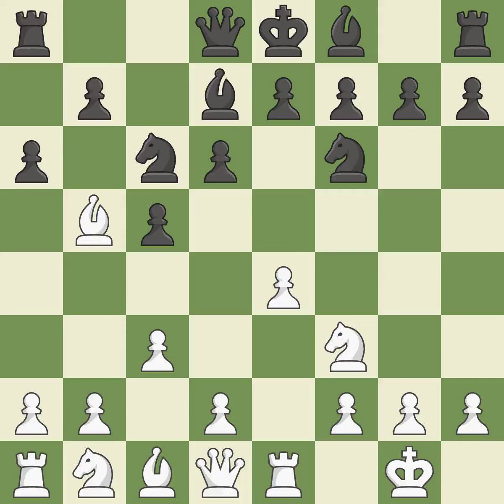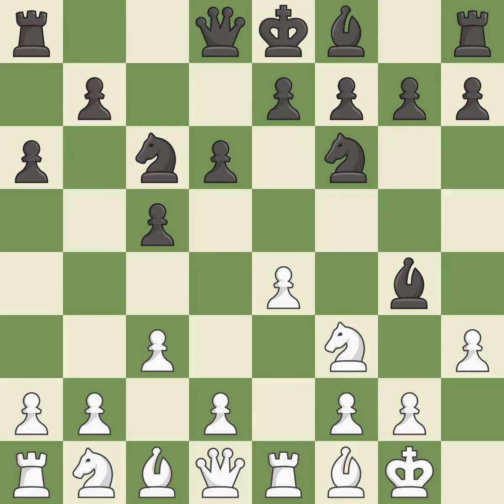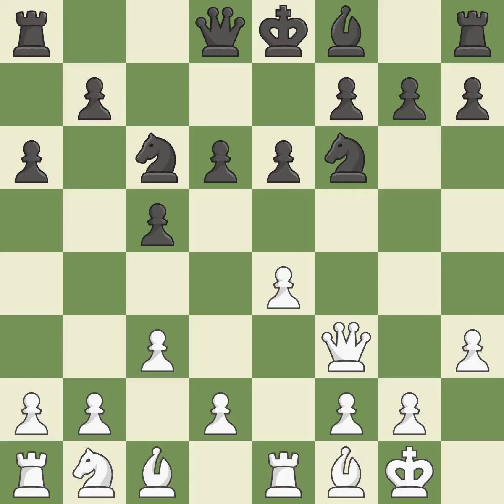A6 attacks the bishop on B5 and prepares the B5 pawn push. BF1 retreats the bishop to the king's side — white may fianchetto this bishop to G2 in the future after G2-G3. BG4 pins the knight and moves the bishop to a more aggressive square. H3 forces the bishop to decide: exchange or retreat. It is a fair deal after all captures. The bishop backs off, prepared to move to a more functional square. It is the final book move.